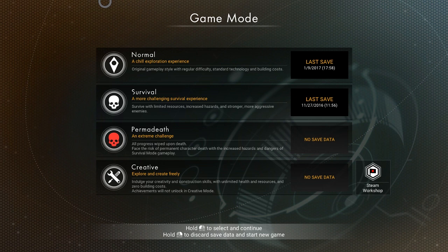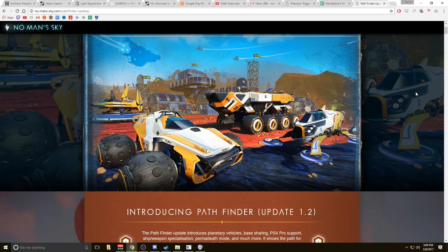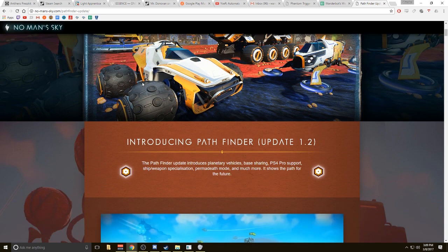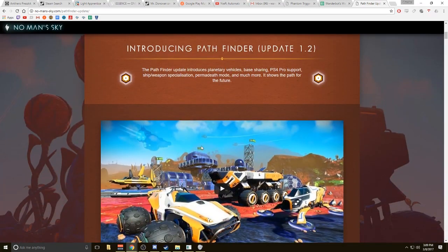I'm going to toss this on display capture if I can. Okay, so Pathfinder update, version 1.2. So if you notice, we got vehicles, we got some new base building parts. Maybe the freighter's moving? I don't know, we'll find out. I wonder if the vehicles are going to be identical, or if they're going to have different variations like in the ships.